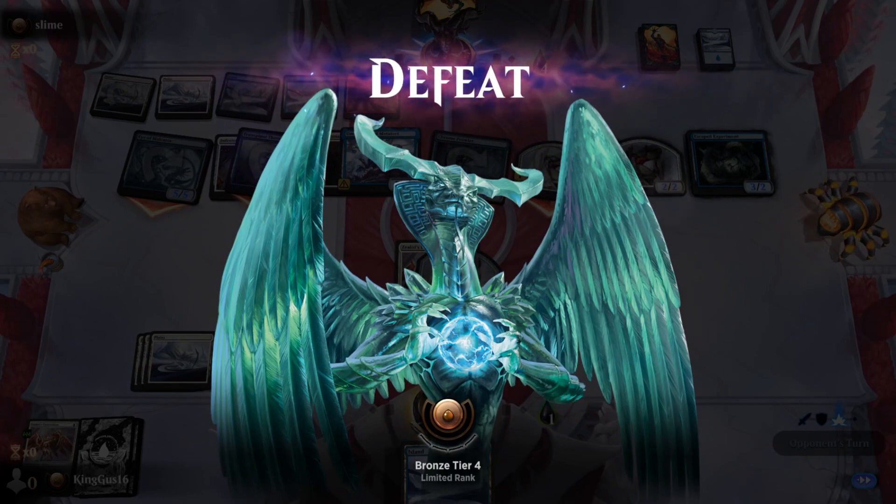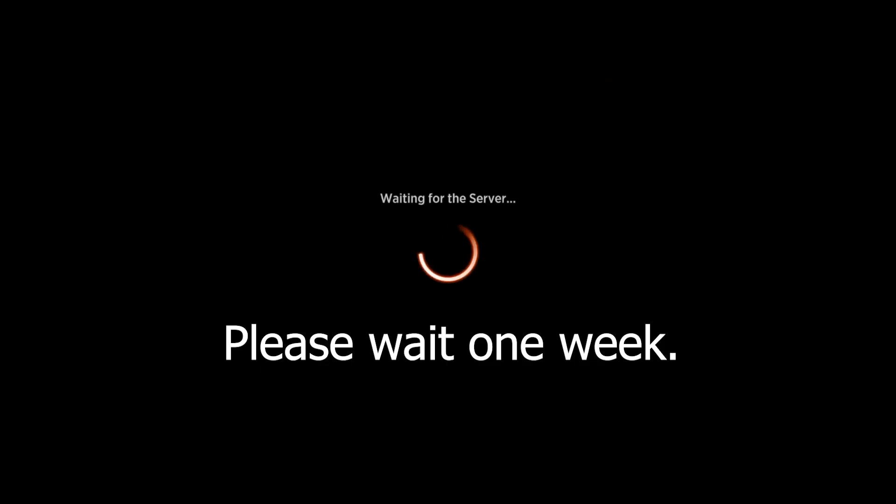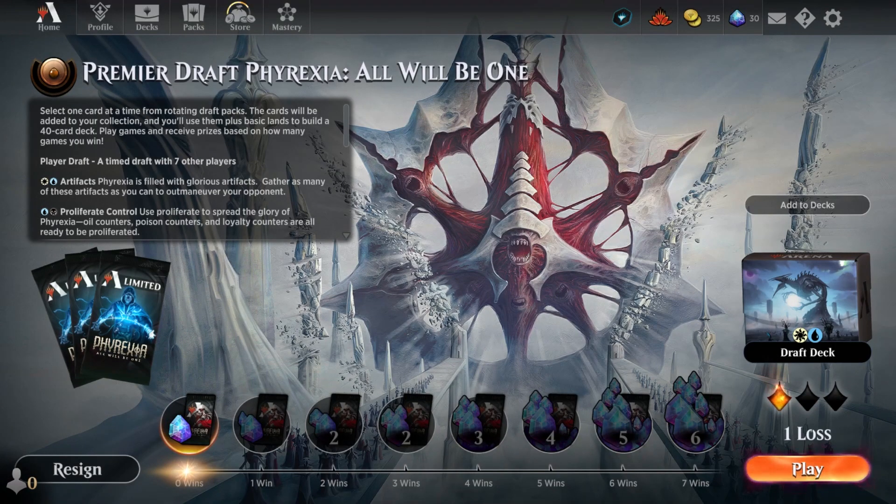That was a good try. Next time on Magical Fridays, tune in next week and we'll have edited this deck a little bit and we're gonna go again. Welcome back to the magic episode where we go zero and three - we're already zero and one, Gus. Let's keep going.